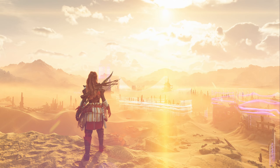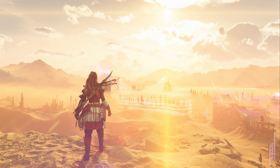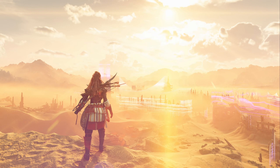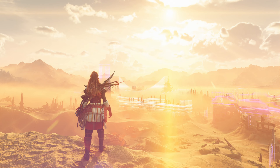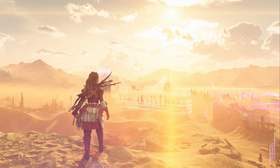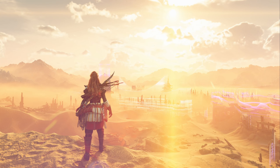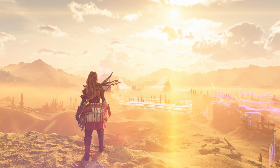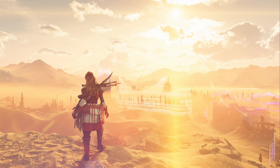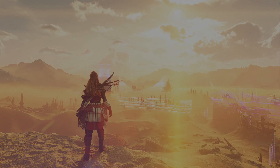To sum up, FSR is definitely doing better in Horizon than its previous 2.2 version, with very comparable image quality to DLSS in both stationary and motion scenarios. It still suffers from ghosting and other more minor problems, but the progress is very noticeable. I'm shocked at how good FSR looks on lower internal resolutions. This level of image stability on ultra performance — if it's not a bug — and finally getting rid of the flickering that FSR has always had a problem with, is a huge achievement. Considering that AMD's solution is available on all GPUs makes it even more impressive.